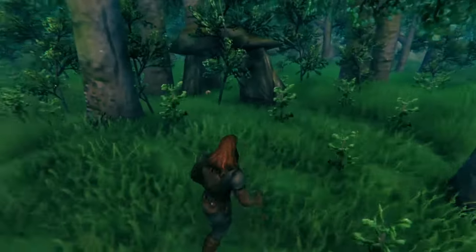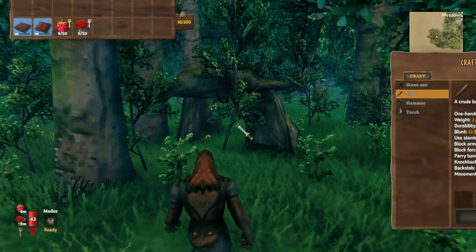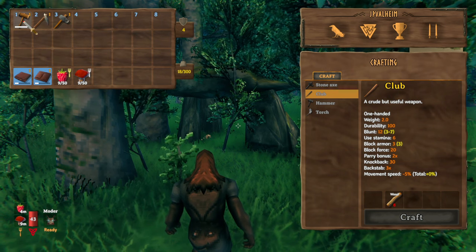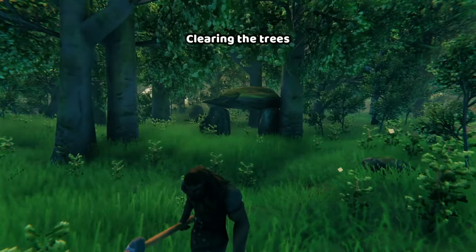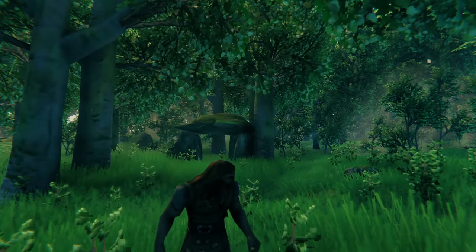I always ignored these dolmen things, but now I finally want to use one. So one of the rules is that you have to use pre-Eikthyr tools. This means you can only use the hoe, the stone axe, and the hammer. I'm going to clear out this area. I could use the trees for structure or something, but I kind of like the idea of making this a little clearing in the meadows with the house in it. And that means down with the trees.